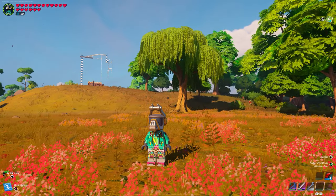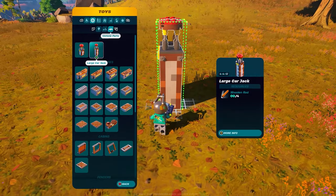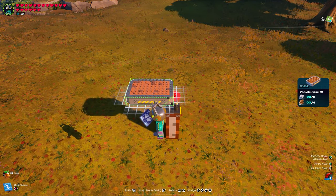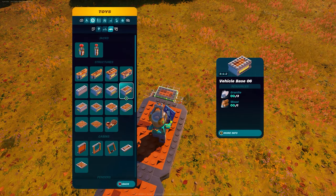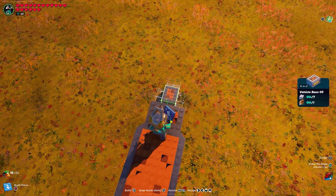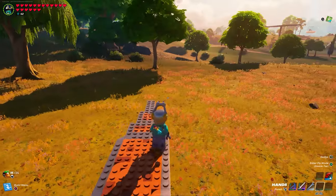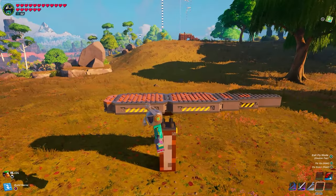Alright guys, bear with me — I did only build this once, so hopefully I can still remember how to build it. We're going to start off with the base with a large car jack just so we can get it elevated in the air for ease of adding stuff underneath it. First up, come over to the vehicle base 10 — place one right in the center of the jack, then snap another one right to the back. Now we're going to start on the tail: get the vehicle base 06 and place that right on the back. Then get the vehicle base 05, rotate it long ways, and snap it on the back of that piece. Then snap a vehicle base 03 on the end. Lastly, place the platform bumper 01 right on the front. The base of the aircraft body is done.